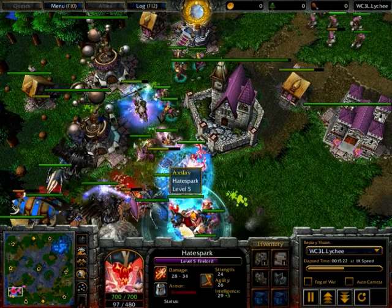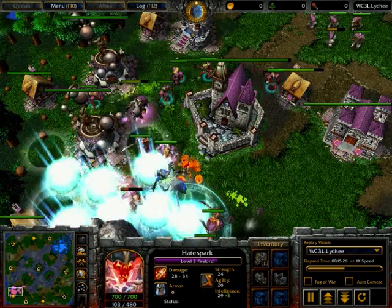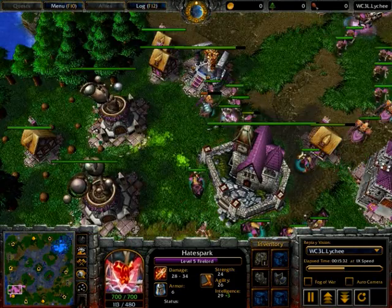It looks like Axlav is just completely outmanned here. The breakers are getting a really nice position on his units, and Axlav losing a lava spawn and a fiend just before the TP goes off.